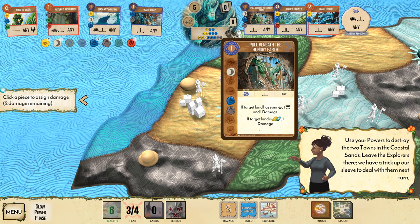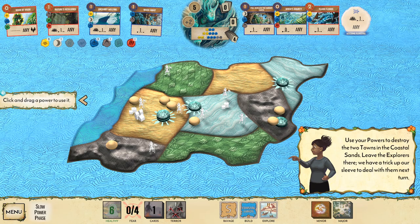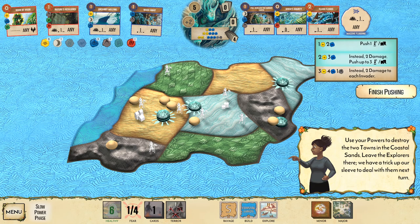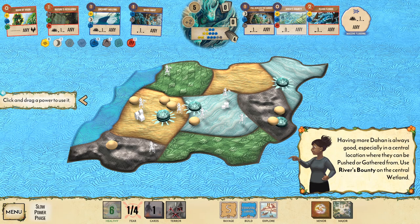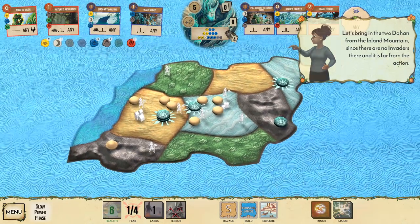We can deal four damage total, destroying two towns in the coastal sands. Use River's Bounty on the central wetlands to gather Dahan from the inland mountain — bringing two, then a third spawns. Use the remaining push ability to leave the explorers, since more Dahan in a central location is always good for fighting back.